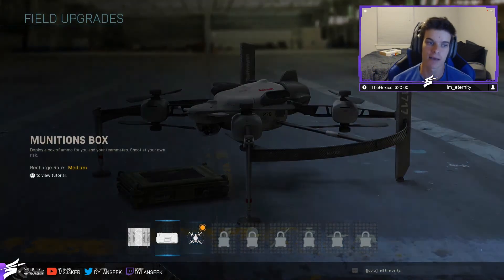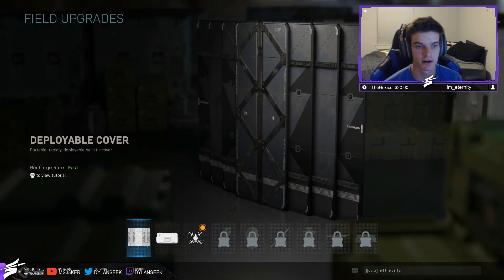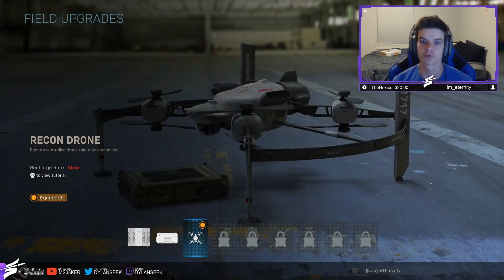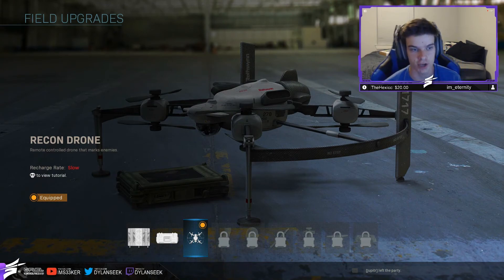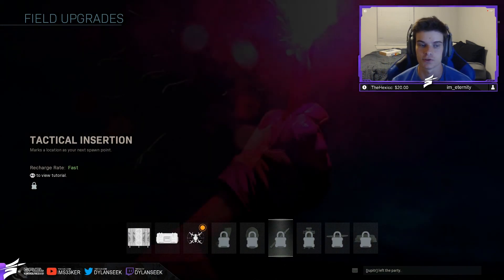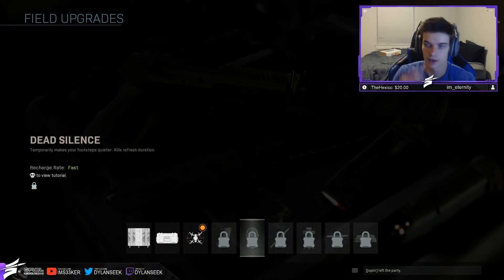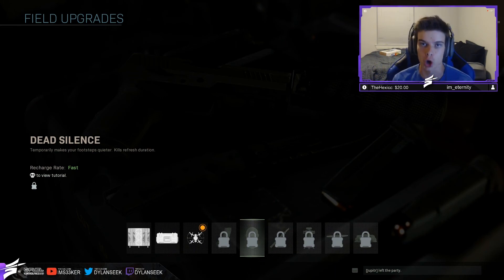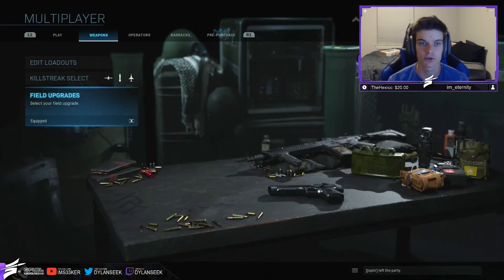Field upgrades — we don't have that many options. The deployable cover is kind of eh. The Munitions Box we're not going to need in Cyber Attack or Search and Destroy. Recon Drone is the best one to run right now because it lets you see where enemies are. But when the game actually drops, the best one to run by far is going to be Dead Silence, which we don't have access to in the beta. Dead Silence is essentially Exo Mute from Advanced Warfare — you have Dead Silence for a limited time. Footsteps in this game are so loud, and being able to activate Dead Silence while rushing, pushing, or going on a flank without having to crouch-walk is going to be really helpful.